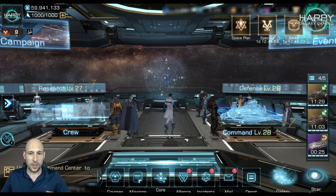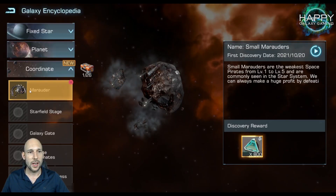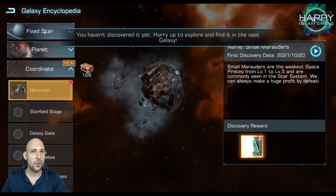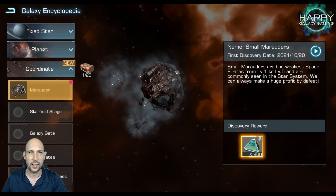Maybe that's a good sign — we will see. So incidents: the encyclopedia. I did not have discovered Fixed Star or planets yet. I have no idea what I have to do for this, honestly. 'Hurry up to explore and find the west galaxy' — I thought I already had everything.